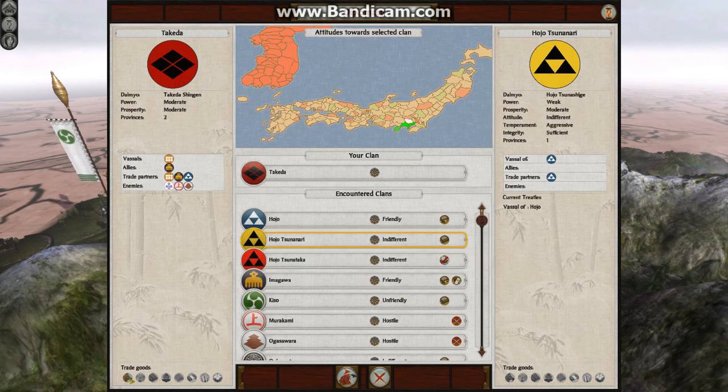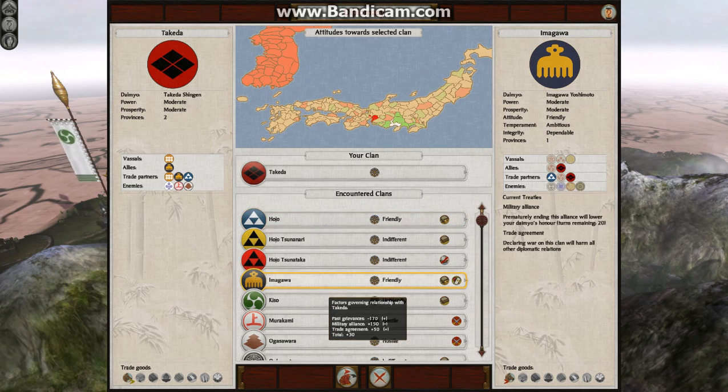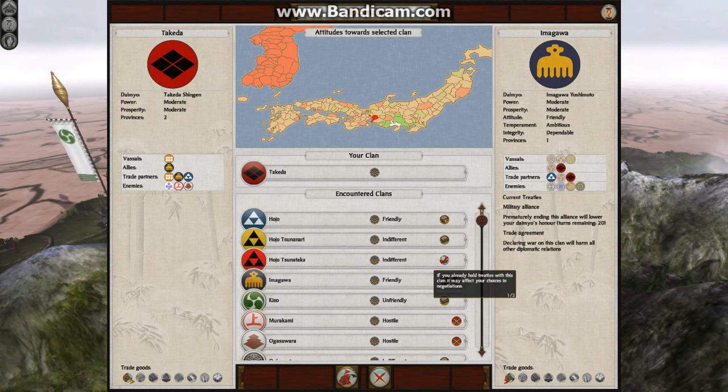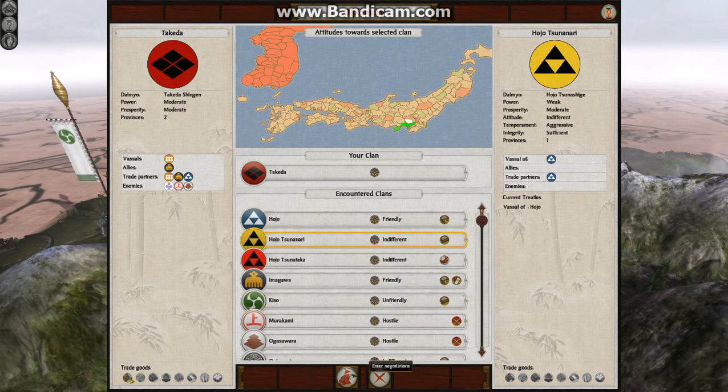Some of these clans have been divided up into several factions, or else they have protectorates, like much of the major clans do. If you look at the Hojo, they have these two minor branches as vassals. The Imugawa have several, including the Tokugawa, which I believe they have in vanilla, but it's certainly interesting.